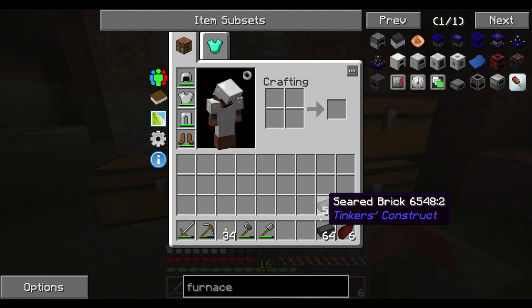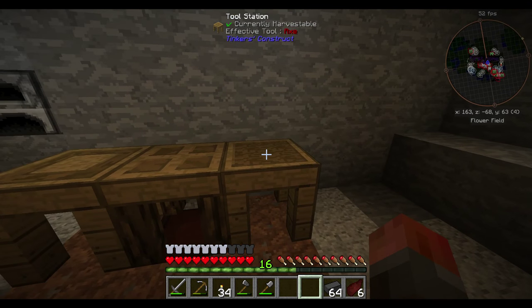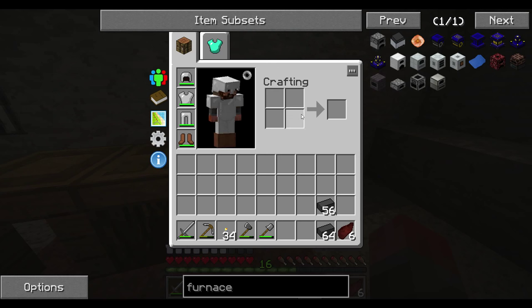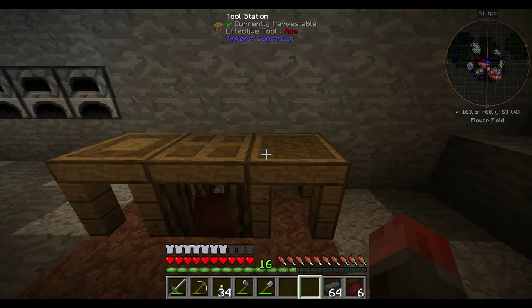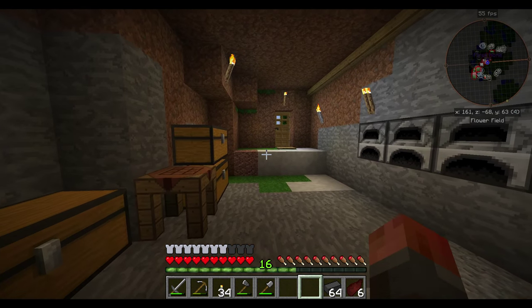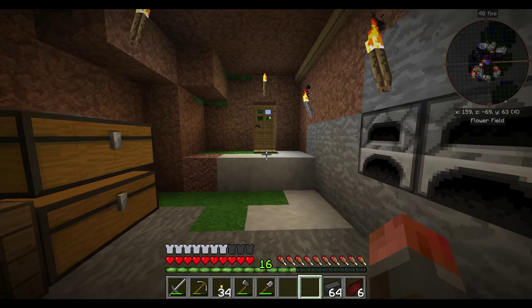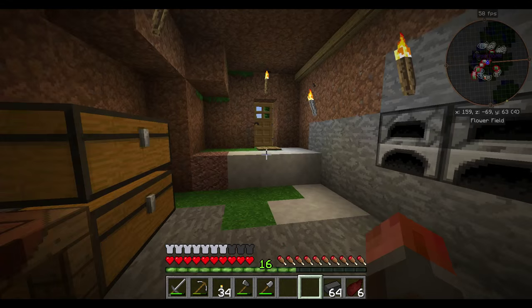We've got 120 seared bricks now, that's been cooked up. By the way, if you do run out of durability while you're doing this, you can repair stuff in the tool station — you just can't do it from your inventory with flint. So if you need to, just put your tool here and then a piece of flint there and you'll get a repaired tool. Not as handy as — I think it's one of those tweaks mods — but no biggie, you can just come back to the tool station.